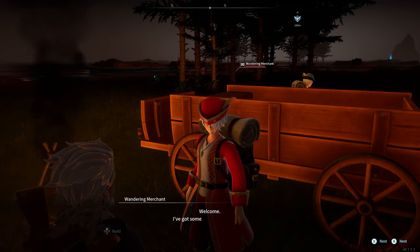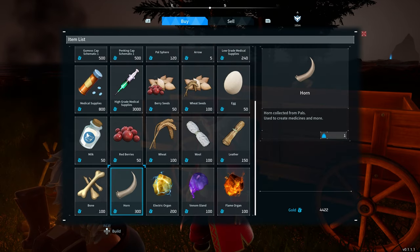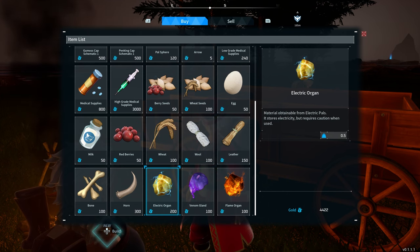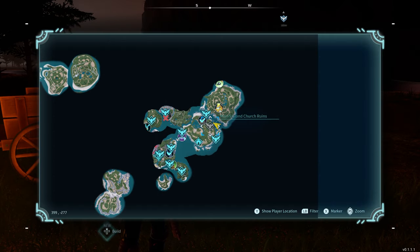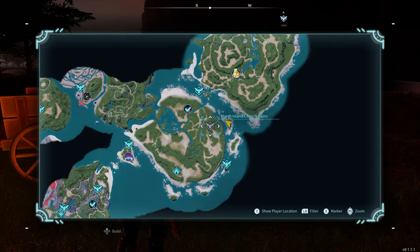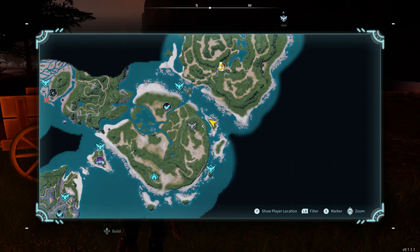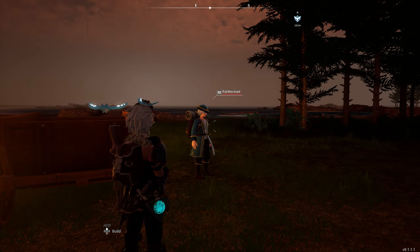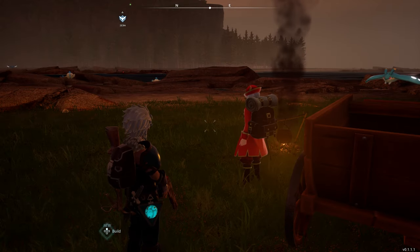To get milk you have to find a merchant — someone that sells stuff to you. They have a lot of stuff in stock, it's always random, and you can buy milk, wheat, wool, leather, organs, and more. Where I am on the map is right at Marsh Island Church Ruins; to the right of that there's a little island where there's a wandering merchant who sells items and a pal merchant who sells pals.